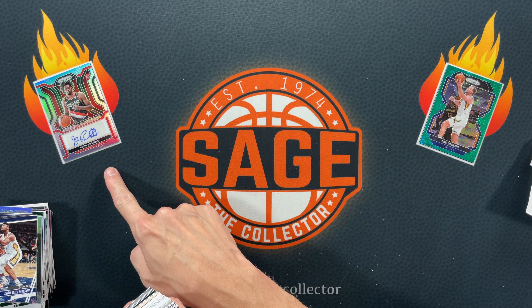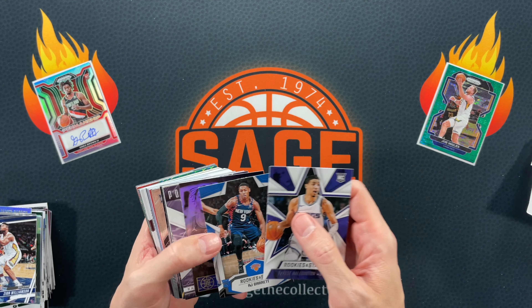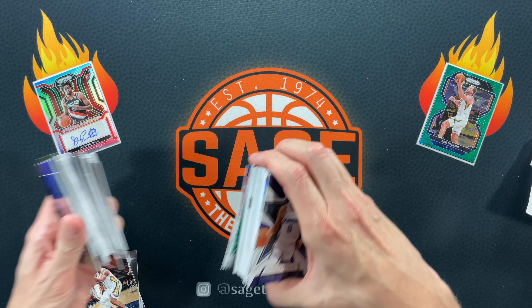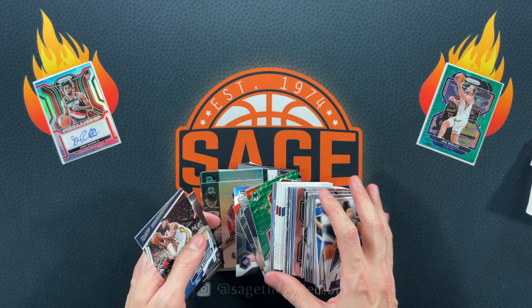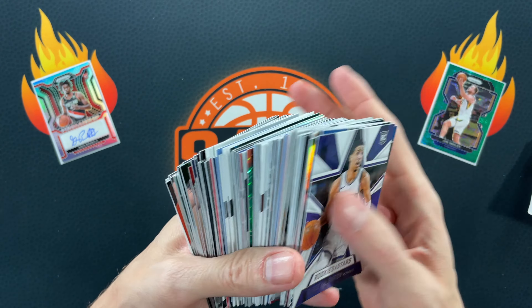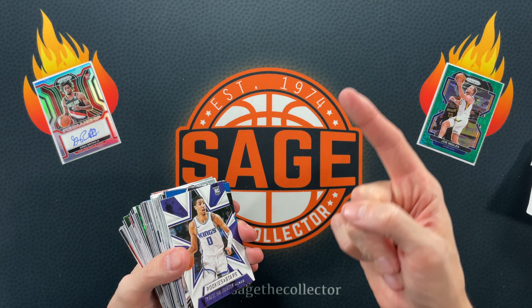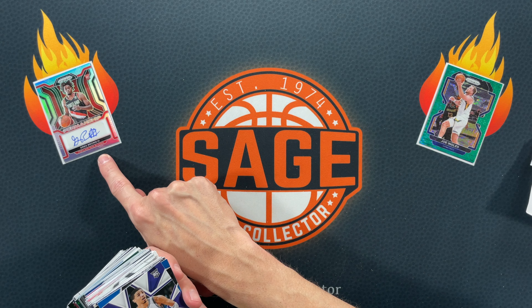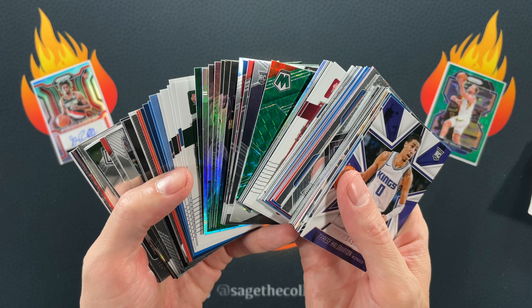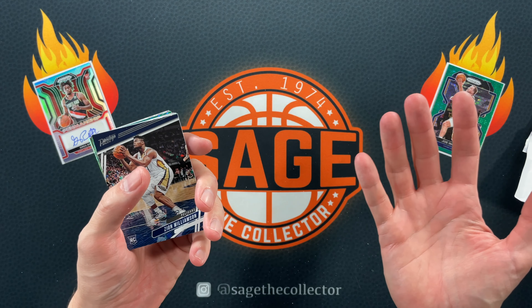Greg Brown or Joe Ingles — let me know down in the comments who you thought won. For the giveaway: like, comment, and subscribe. In your comment, tell me who you think won — Team A Greg Brown or Team B Joe Ingles — and then let me know which card from this break you want, and you could win that card.